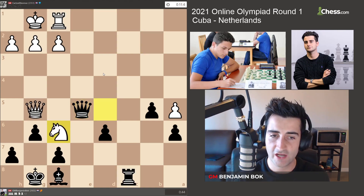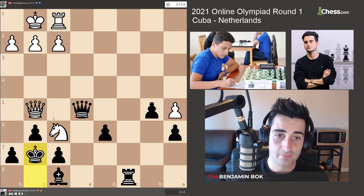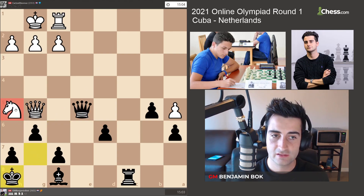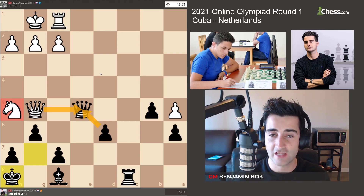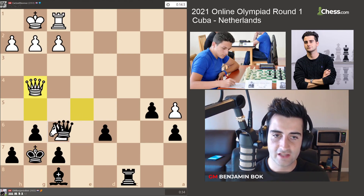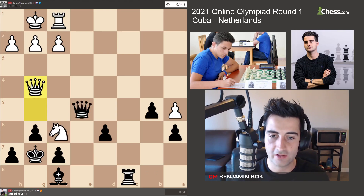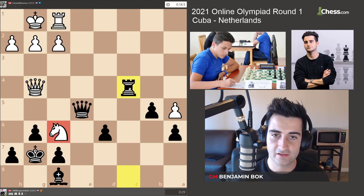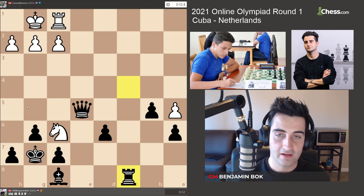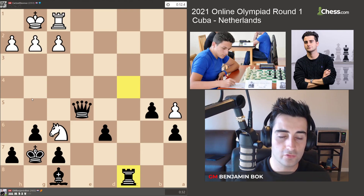Instead he gave a check — I just go Kg7. If he trades queens he's just lost, and if he goes Nh5 I just go Kh8, the knight is hanging, and the queen trade doesn't help white at all. He went Qg4 — the knight isn't hanging because he would take the rook. I played Rc4, the knight is still hanging and I hit the queen. He played Qc8, a very weird move, I just took it and won the first game.